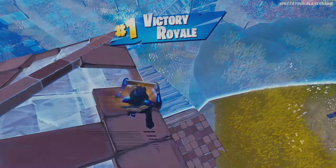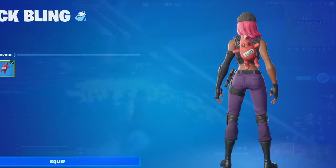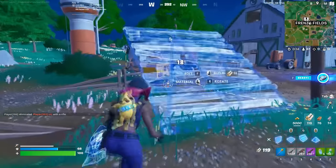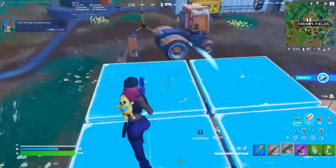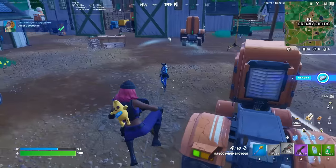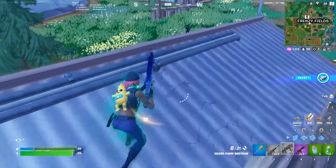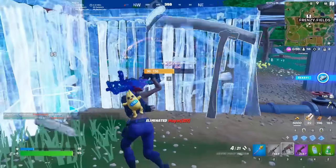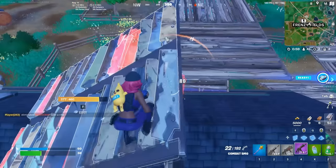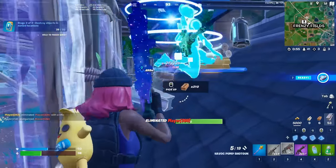At number 10 we have the Nata Buddy — the final backbling we're talking about in this video. It might not be the sweatiest backbling in Fortnite history, but it would have to be one of my favorites. It's such a good meme backbling, and since we don't really see too many people using sweaty backblings anymore, a meme backbling might be the way to go. It's one of the cutest backblings we've ever seen, so if you don't already have it, make sure to pick it up next time it's in the store.